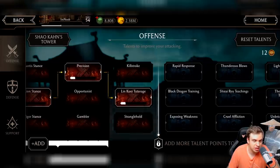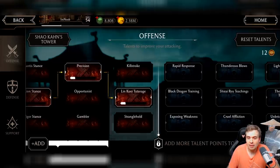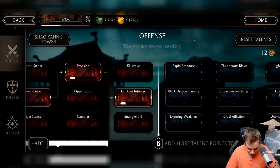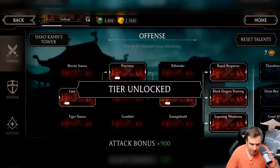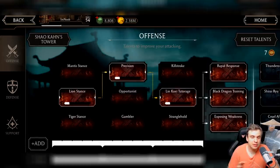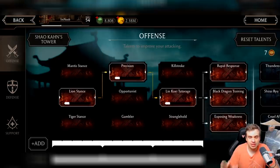I think resetting your talent tree constantly is too much work and not worth it. I think you should just set up your talent tree once and then maybe just tweak it if you are stuck in a really powerful battle in the tower. Some battles would require you to change your talent tree as a last resort, but other than that I don't see the point in resetting it all the time.